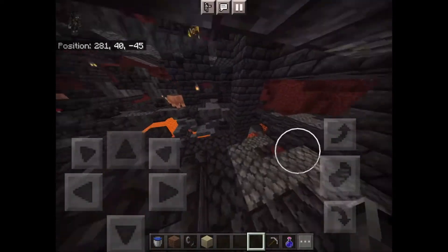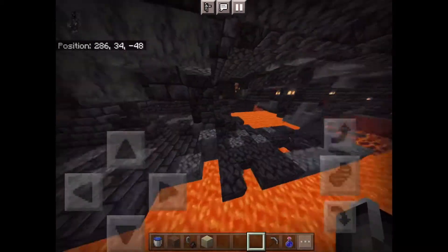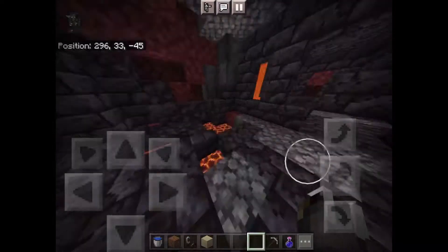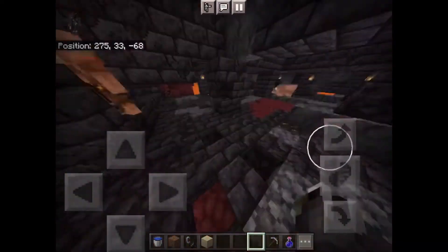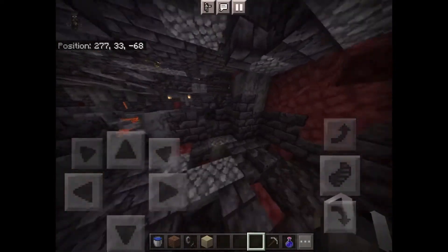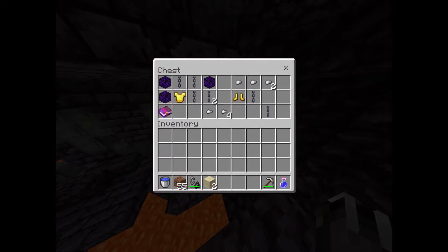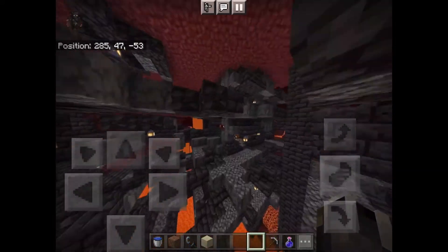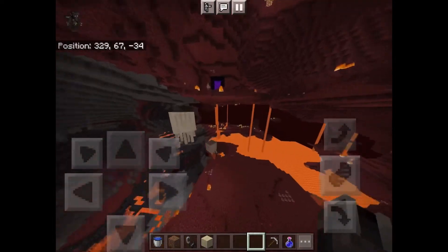Loot generates differently each time. The first time I came here, there was a diamond shovel in the first chest. In another chest there is Soul Speed 2 — that's pretty good. You can get that from the bastion and go.